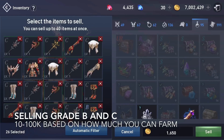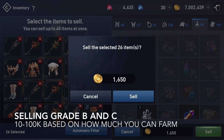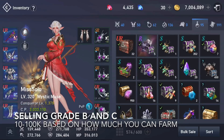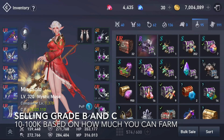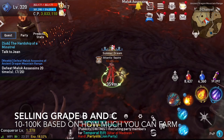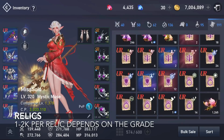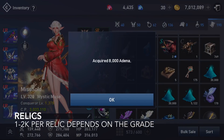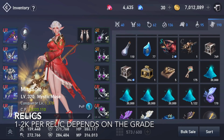You can also sell all the extra items that you get from grade B's and C's that you gain from killing mobs in the elite dungeons or the field. The other option is selling old relics that you obtain from elite dungeons, field loot, clan, and daily quests.